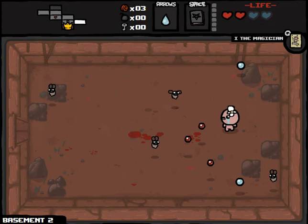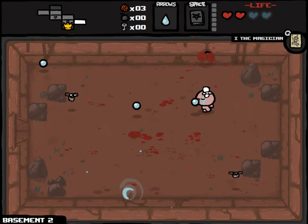Unless a key drops in this room, which would be really useful right now. Tarot card — Magician gives me some homing shots. I really want to find a key before anything else happens. Otherwise, I'm going to end up abandoning the item room, which is really costly now, because I don't know how many of these item rooms I'm actually going to get to. No key.